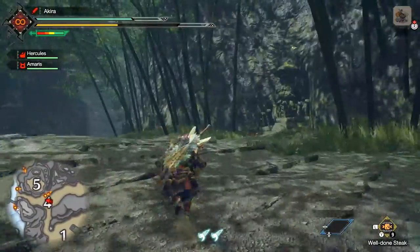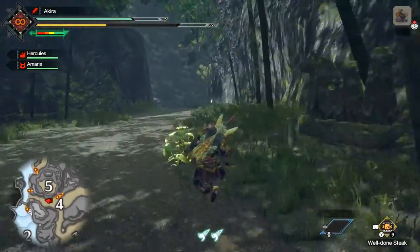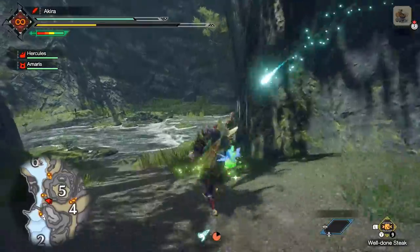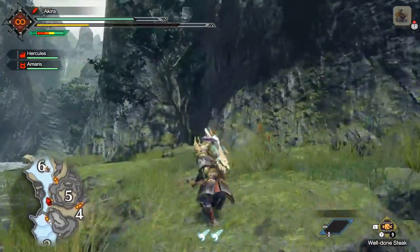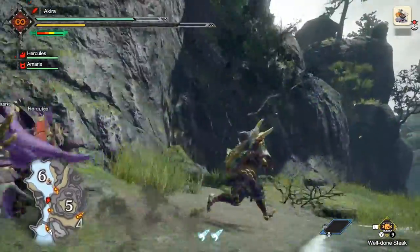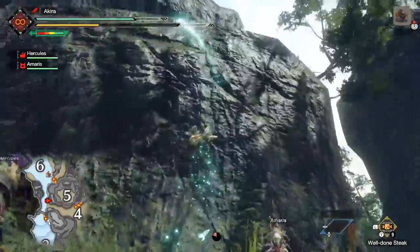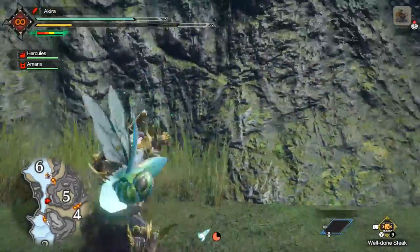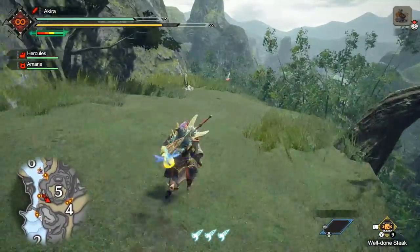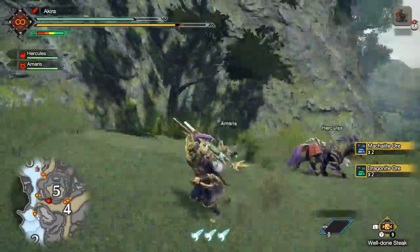If you want to head up here you can, but it just throws everything off. If you follow my initial route you'll pretty much get what you need in just one go around. You only need at least ten carbolite ore in order to get any of the iron weapons or village weapons upgraded to its first high rank upgrade. Here's the second mining spot - the first of many white mining outcrop areas.